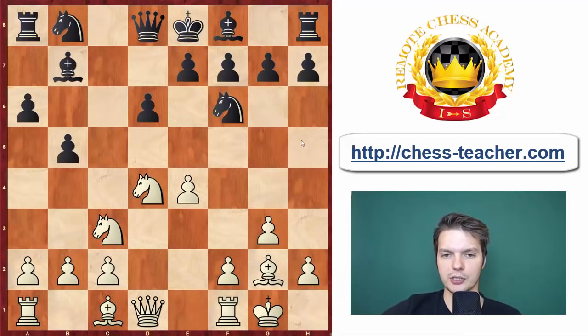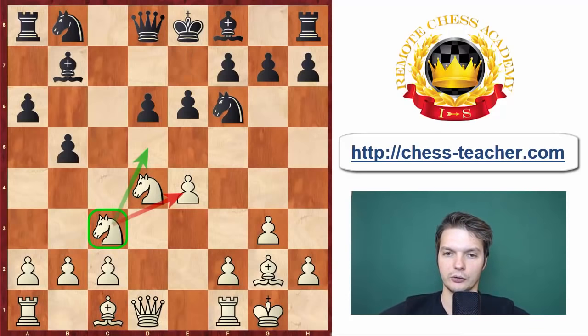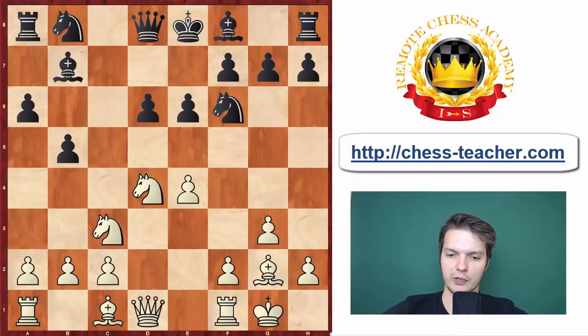In many instances in such positions White should at least consider Black playing b4, especially since the Knight on c3 is a crucial piece for protecting the pawn on e4. In this case b4 is not that dangerous because White has the beautiful d5 square for the Knight. It's really important to understand that e6 is essential for Black not to have a worse position. Here Firuzja went in the standard way: Re1.